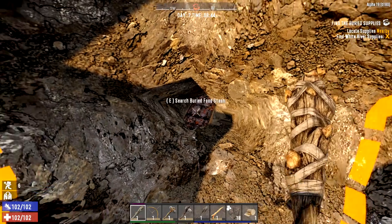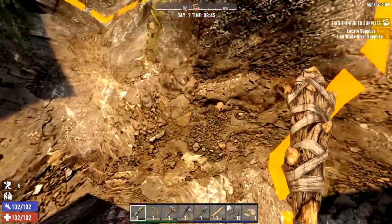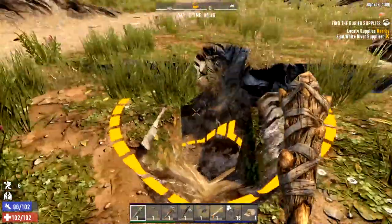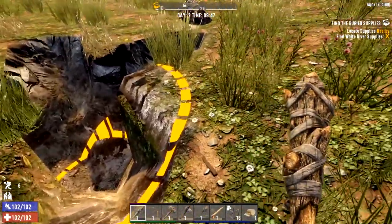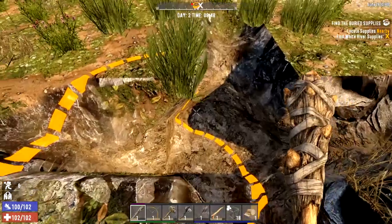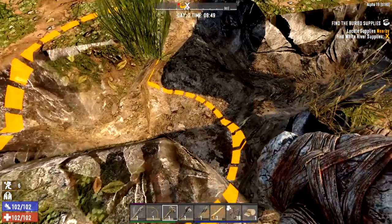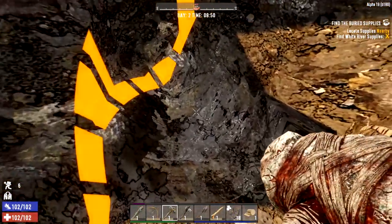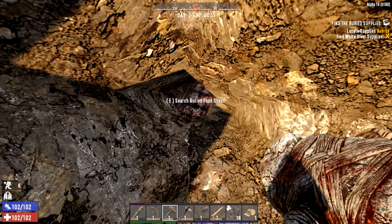There we go - there's the chest, it's got the supplies we need. You need to make sure you've got a way out of here nicely. That's how small the circle got - this is where we started digging originally. Zombies will spawn when you close the chest, so we can go down here. We know we can get out nice and easily.